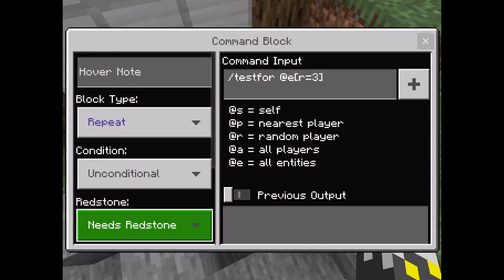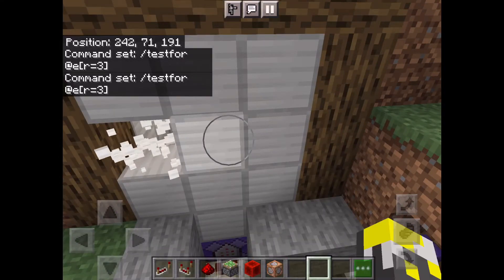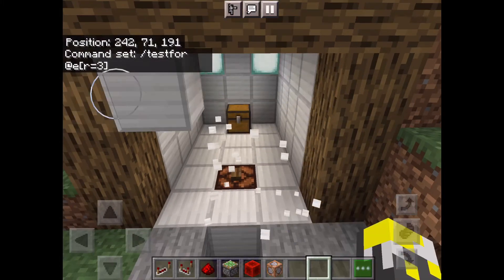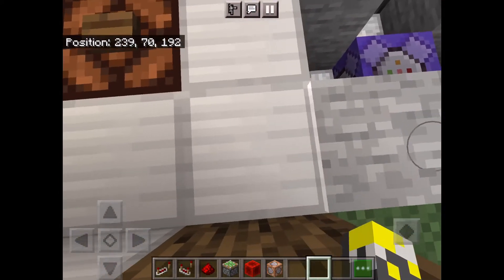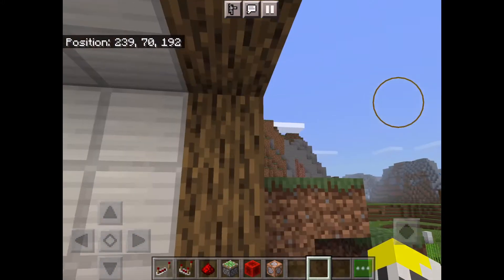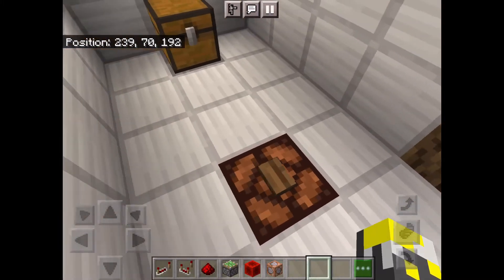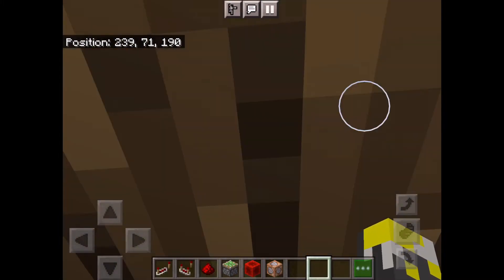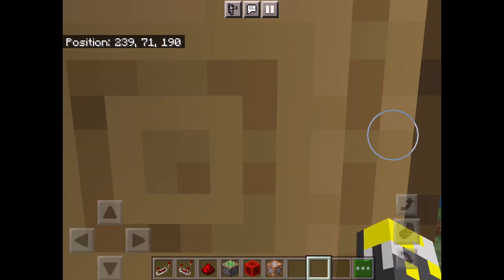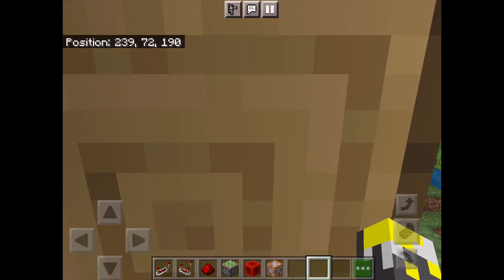Now these numbers — do not put these exact numbers in your command block. These are not what is going to work. So what you want to do is first make sure you have your coordinates enabled, which you should if you watched earlier in the video. If we turn this off, it'll allow us to break in. So let's clear the iron blocks just for demonstrating purposes. You want to stand right here at the corner of it, get a notepad, and write down the numbers on the top of your screen. So for me it would be 239 70 192. Then you want to fly up to the very other corner right here, so your feet are aligned right there, and write down those numbers. For me it's 239 72 190.